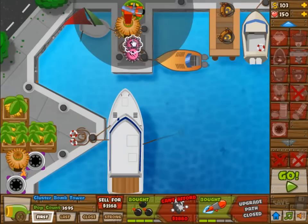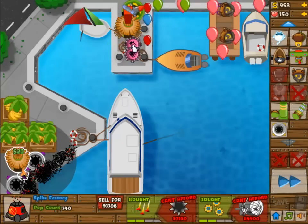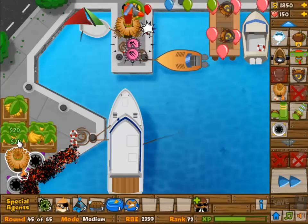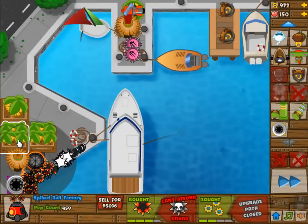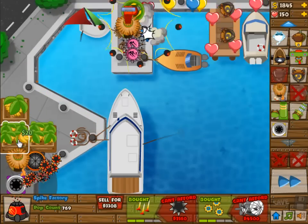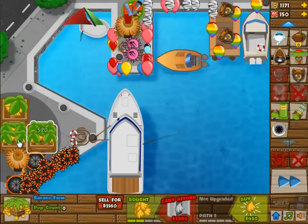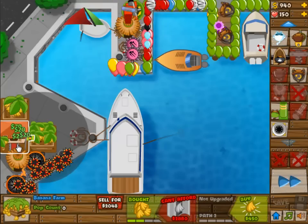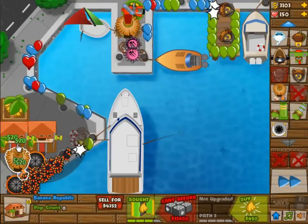We're going to upgrade whatever we can. The camo detection on that village is with the attack shooters and the cannon, so that they can actually see camo. Because some of the waves like this one are just annoying when they get through — it takes so long. It's not like it's an issue for those spike factories, because they can take down whatever, but it just takes so long.